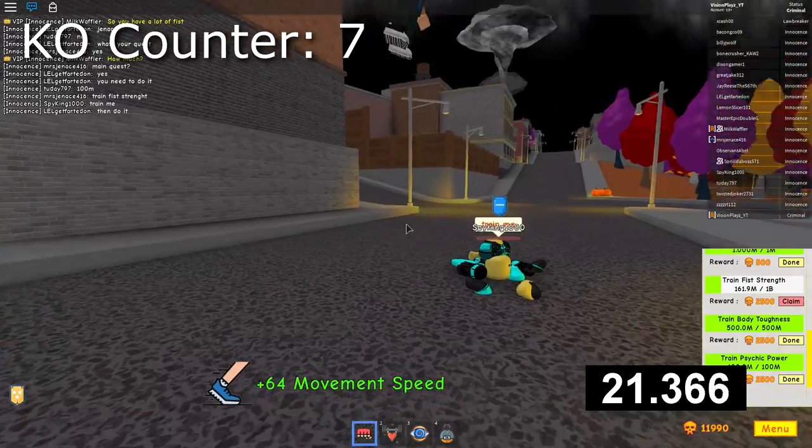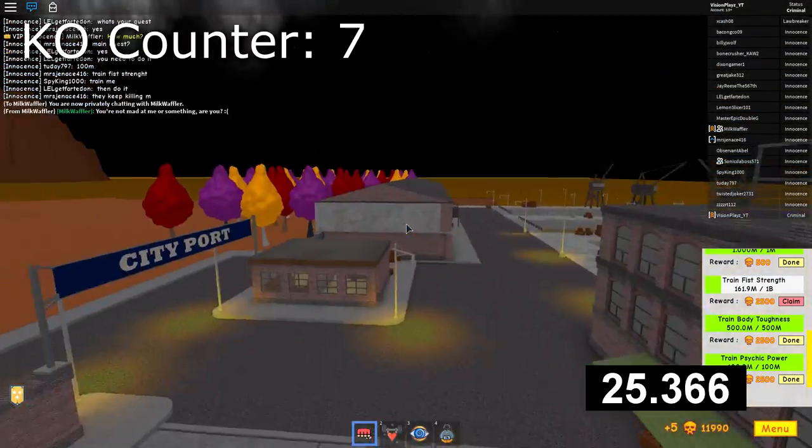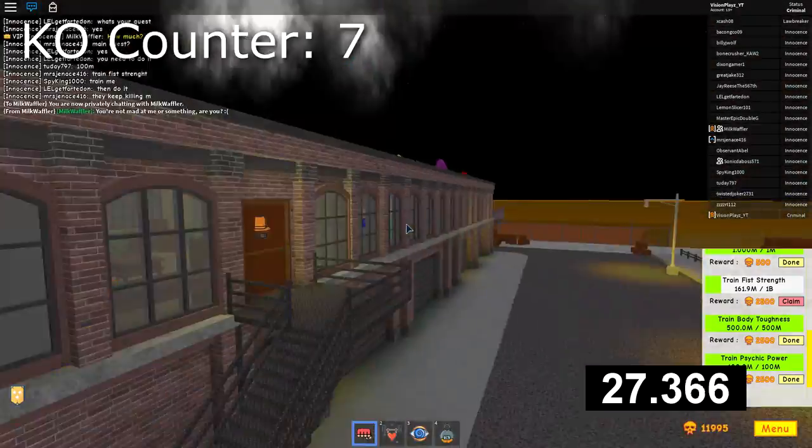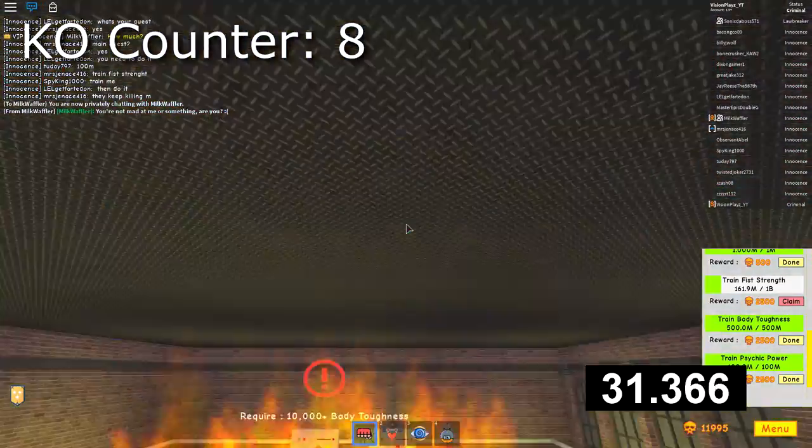Okay, 7. Wait, wait, don't fly away. Okay, we need to go over here. Throw a fireball there. Throw a fireball there. That's 8. Oh, tanker merge? Thank God he's dead.